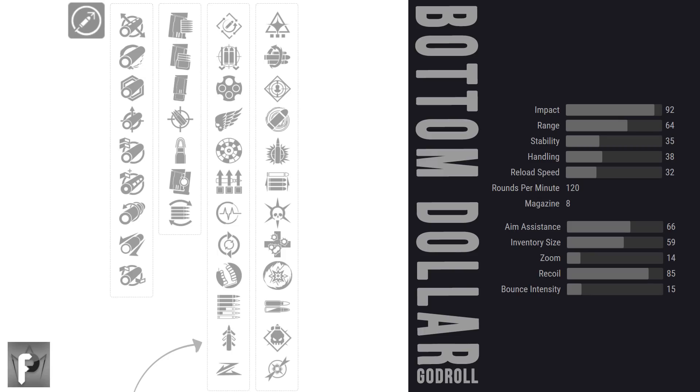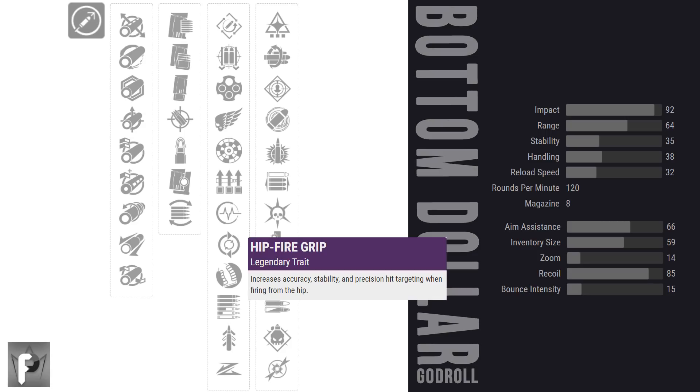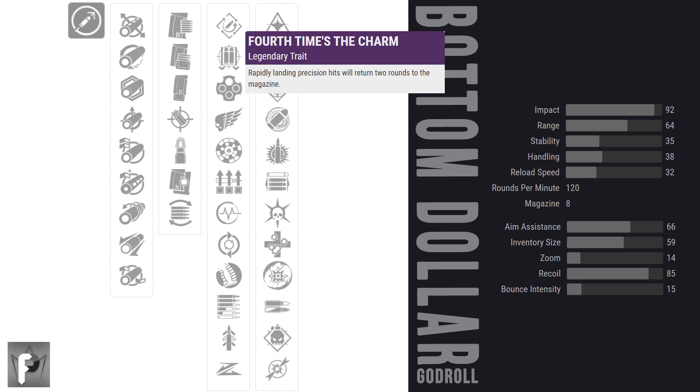Column 3 — we get into the good stuff, and damn, there is a lot to pick from. Weeding out what we don't want right away: hip fire grip — don't call us, we'll call you. Hip firing can occasionally be helpful, but there are much better options here. Fourth Time's the Charm is not ideal on a PvP hand cannon when you only need 3 bullets to kill.